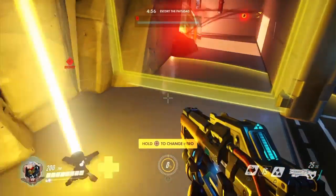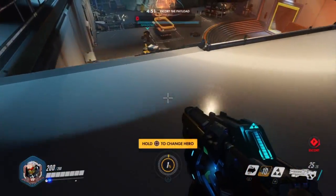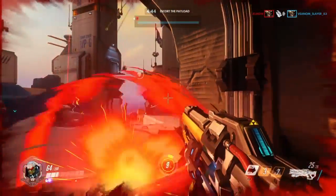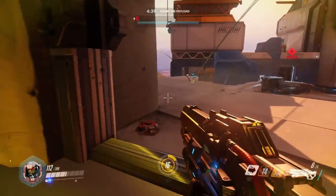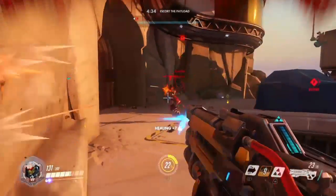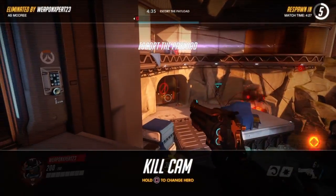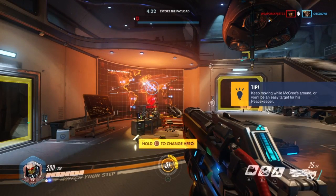Bastion can throw a heal, and you can run around and just catch people off guard. That's our fourth pick — this is in no particular order, so it doesn't mean he's last or anything. Here is the next character.